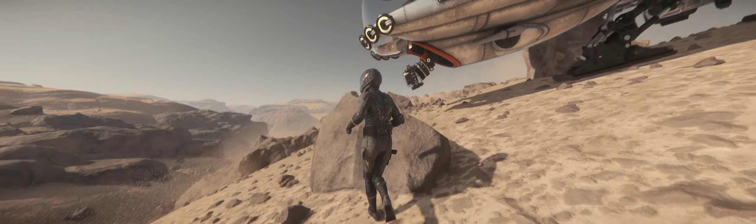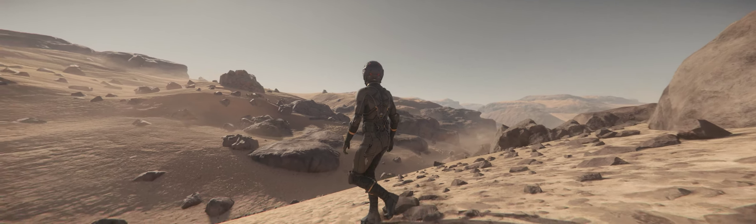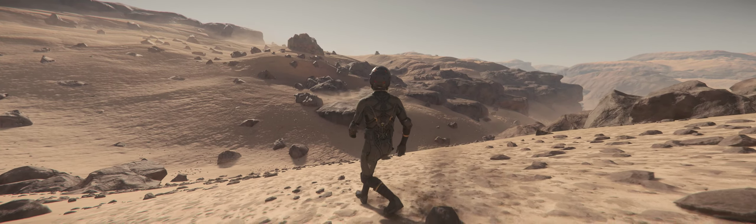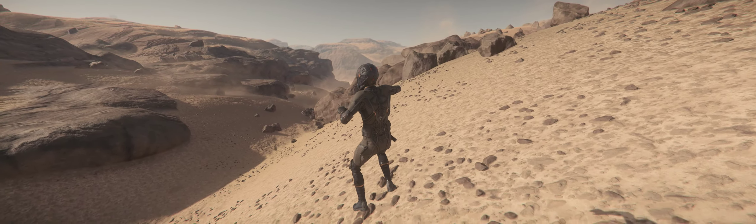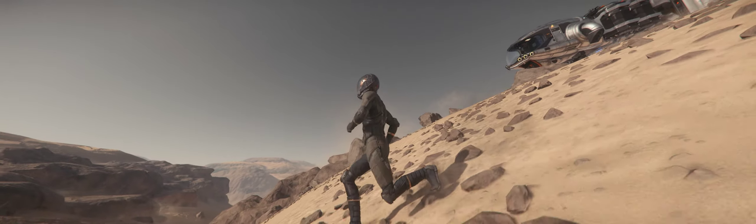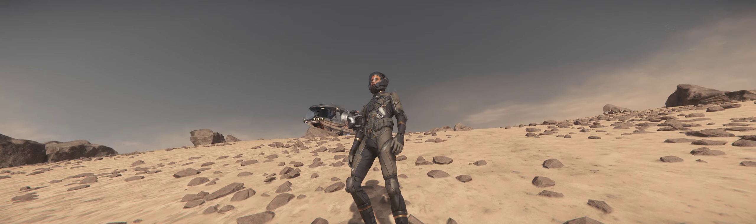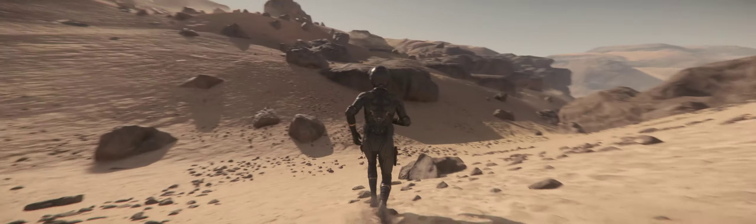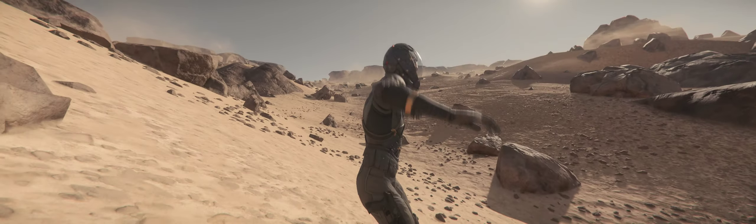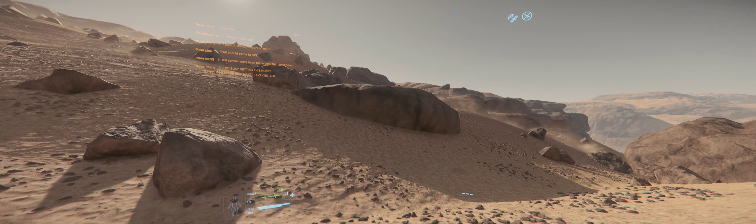Here I am exploring this planet that looks like Mars — it's not Mars but it kind of looks like it. You still have a little bit of low gravity; when you jump you notice it because it's the atmosphere. That's where I parked my spaceship.